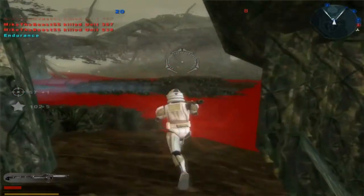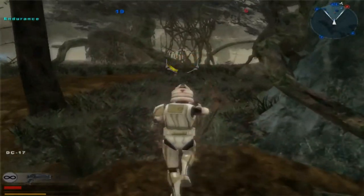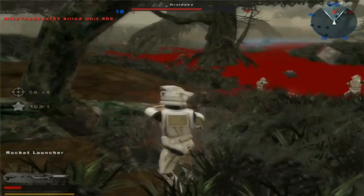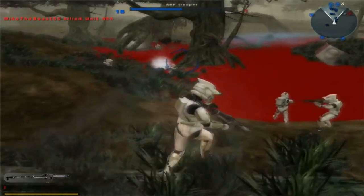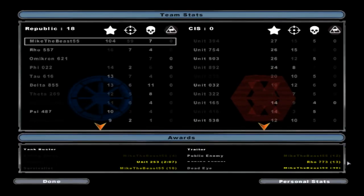Another command post for the Republic — enemy reinforcements are decreasing. Nineteen-eight. There's one guy left but we're not really gonna worry about it. Alright, looks like that'll conclude part one of the Republic Heroes gameplay on Dagobah. Thank you all for watching this video, and goodbye!